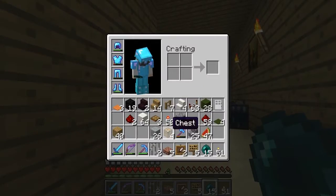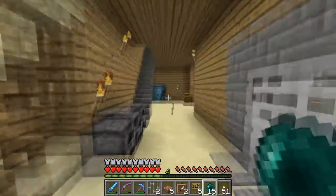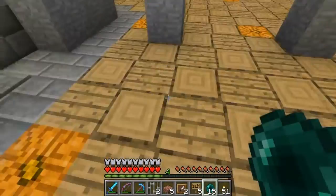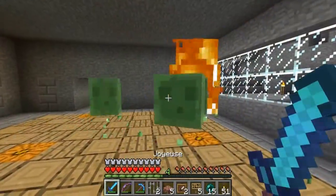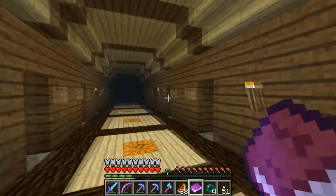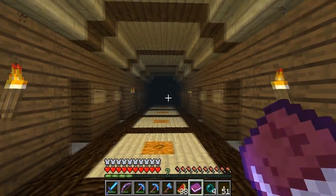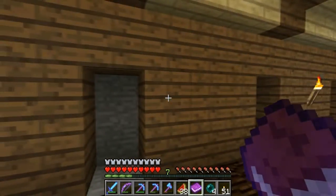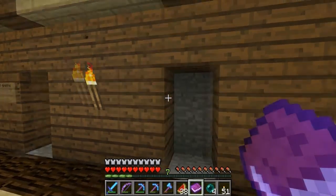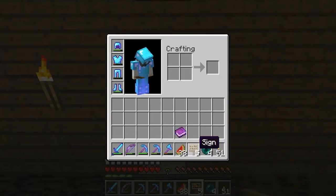Now it is time for our highlighted channel. Let me grab my Fortune 3 pick and head down to the mineshaft. Down here in the mineshaft now. Before we dig out this mineshaft, I want to tell you guys about the new points system I came up with for the leaderboards. Along with the most diamonds mined, we also have this new points system. For every diamond I mine out of the mineshaft, that'll be 40 points. Every piece of iron will be 20 points, gold 15 points, redstone 10 points, lapis 5 points, and coal 2 points. So hopefully that'll be pretty reasonable — that's what we're going to do for this season.